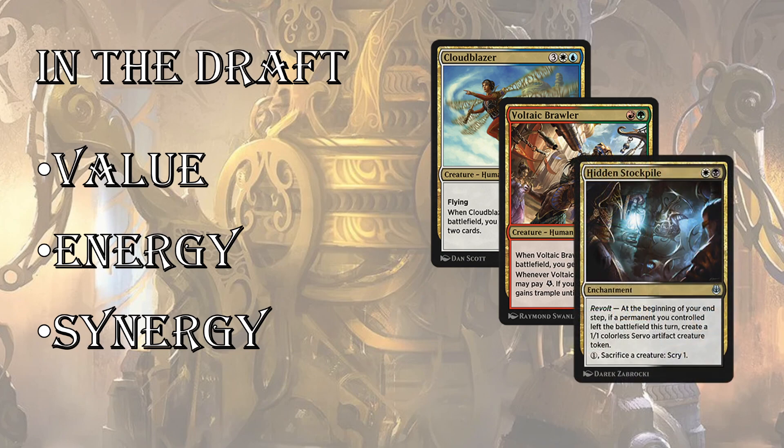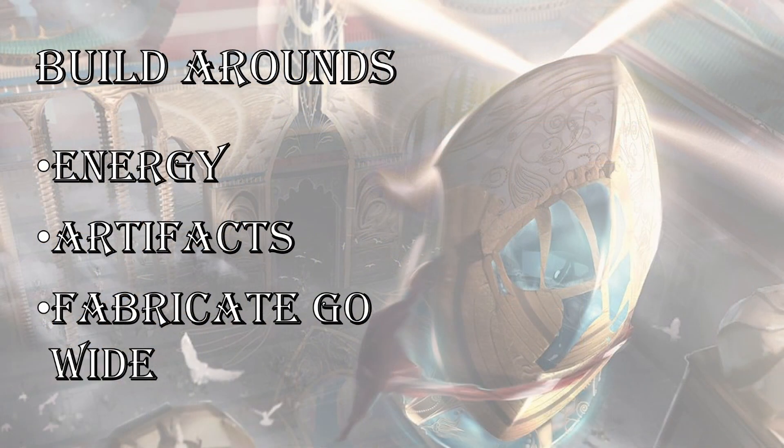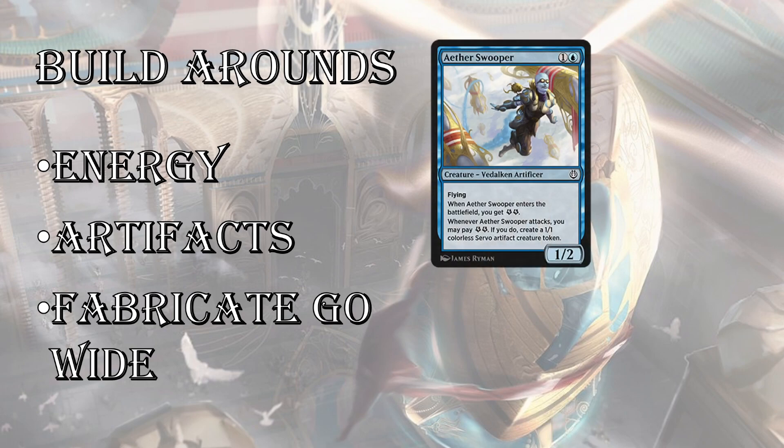There's tons of ways to synergize with energy. You just want to make sure you're able to get a critical mass of energy producers. Last up, Synergy — this is a very synergistic set, whether it's making servos, going wide, energy, or just beatdown and putting counters on your stuff. Usually you want a really solid game plan. Aether Swooper, in my opinion, is the best common in Kaladesh Remastered. Comes out on turn two, it's evasive, and you can start creating little servos and poking in there. So pick these up early, pick them up often, and build up your energy if you're going to go there.